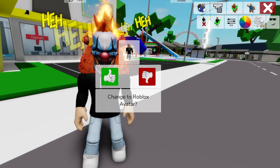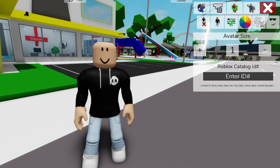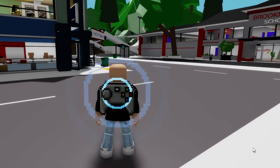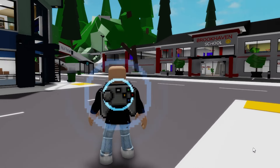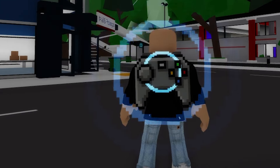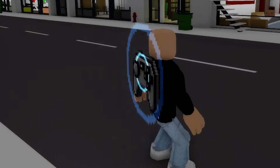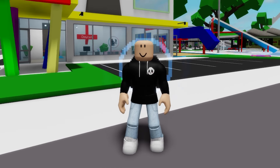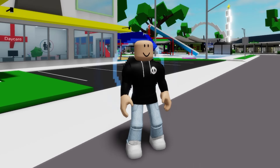Now let's bring back my plain avatar so that we can write ID code 10369943613 to get this 8-Bit Controller Backpack, a back accessory published in the marketplace by Roblox in August 2022, with the description: if you have trouble reaching the pause button, just ask a friend to help. There are other similar accessories that are also part of the 8-Bit series published by Roblox.